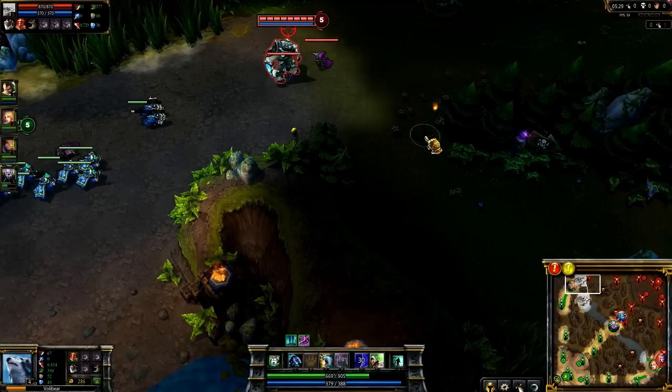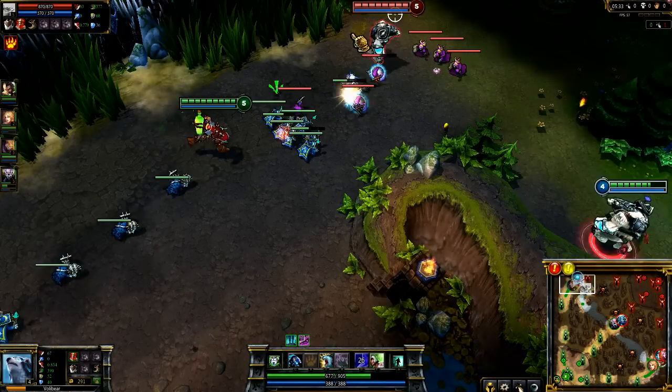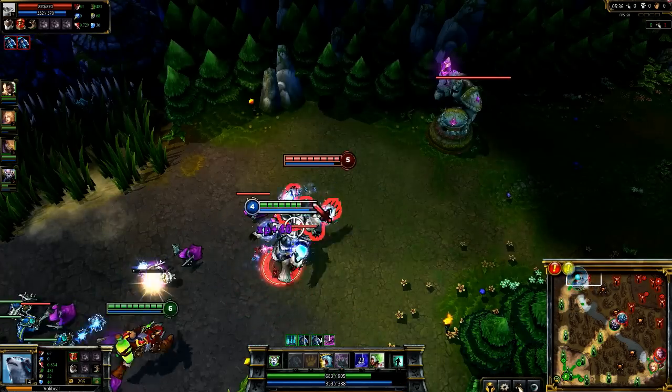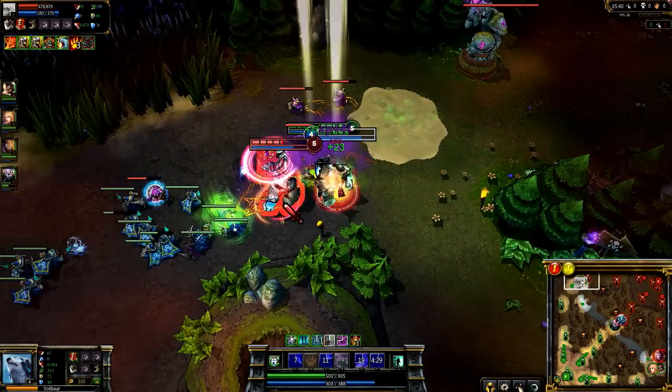I play Volibear as a jungler. As such, his ganking is exceptionally strong. I head top to gank the enemy Volibear. I activate Rolling Thunder and position such that it will place him right in front of Singed for Mega Adhesive and Fling, keeping him off the turret.